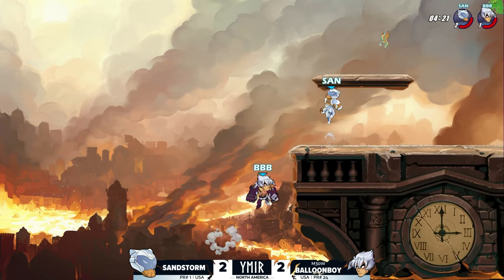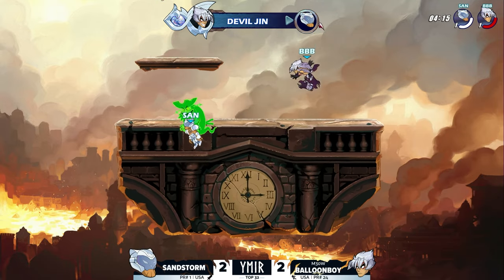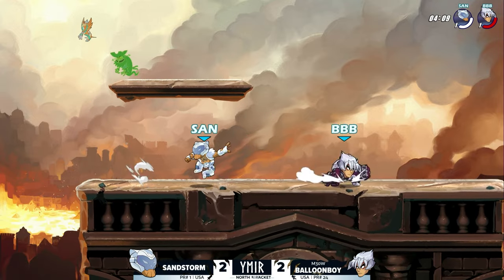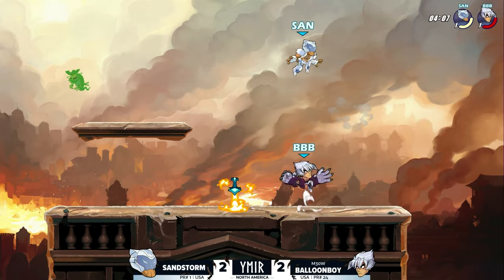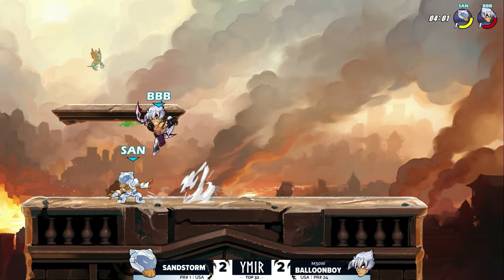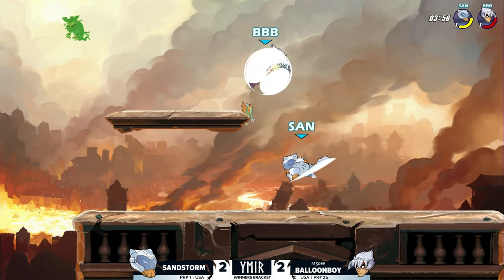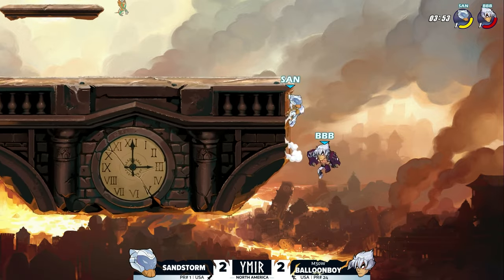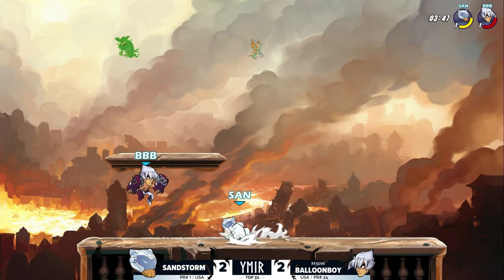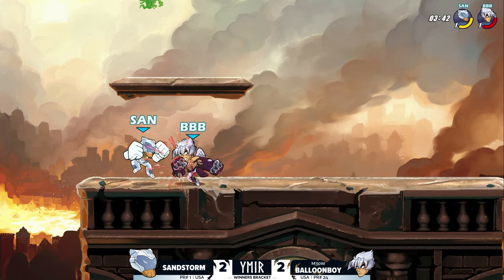He went for the gravity cancel instead of trying to follow up with the recovery — some of that Sandstorm creativity. Oh, so unfortunate for Balloon Boy — but no! How did that not knock out from the center of the stage? Finally getting the confirm but it's red percent, dark red. Sandstorm setting up the edge guard, sending him further away for weapon control. Back on the bow — this is the weapon that's been doing a lot for him — and back to gauntlets. Weapon starving from Balloon Boy — but he can't keep this weapon away from Sandstorm.